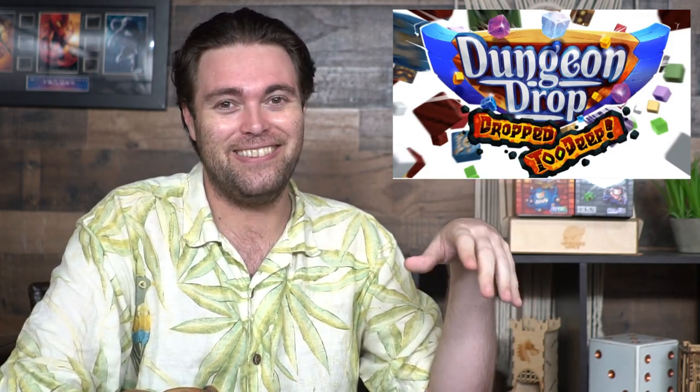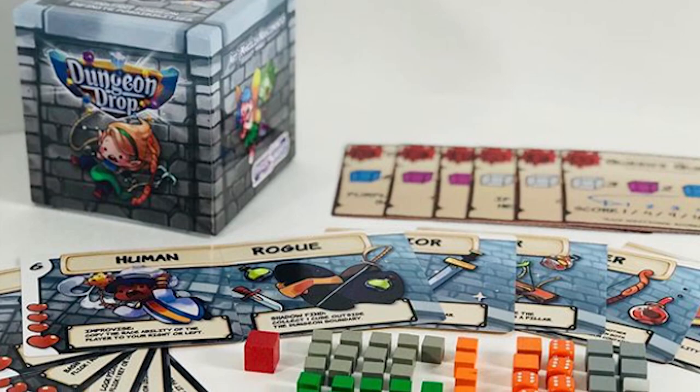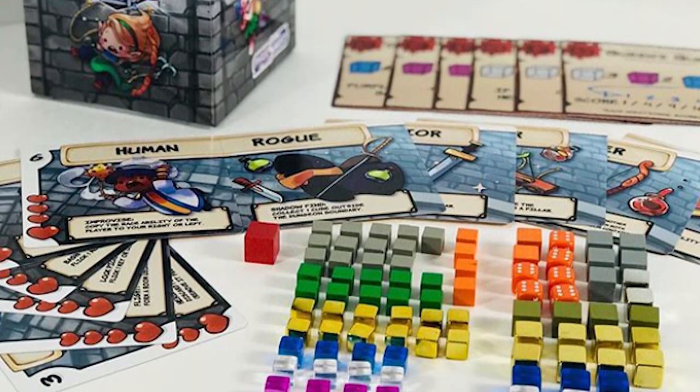Dungeon Drop was one of my favorite games from last year. It was a wonderful little party game — we played it live on stream and everyone had a lot of fun. It's a surprisingly interesting game because I wasn't sure if I'd like it at first. You're simply dropping cubes on the board, making imaginary triangles, collecting everything inside, taking damage from monsters, and gathering gems. But it's surprisingly strategic — there's a lot of game in this little dungeon box. When I heard about the expansion, I said yes, and they have yet to disappoint me.